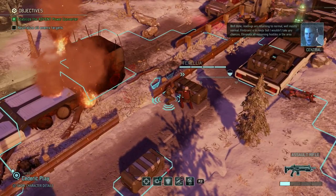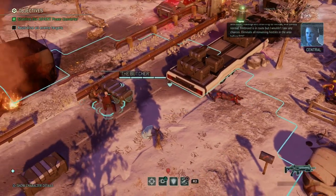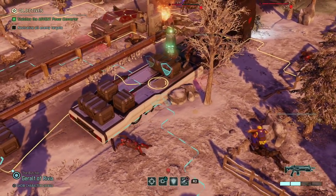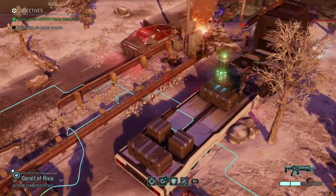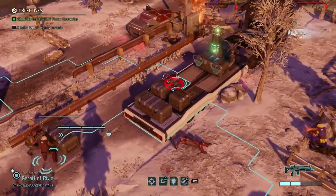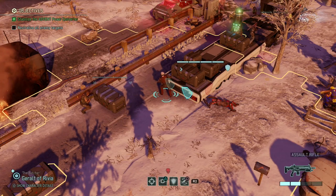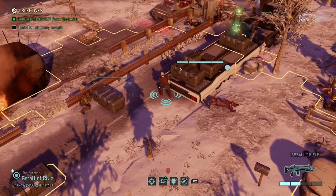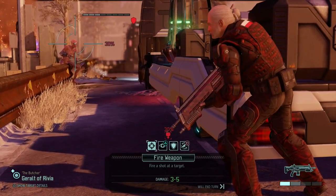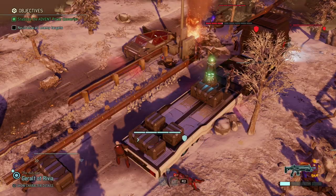Objective complete! Readings returning to normal — mostly normal. Now eliminate all remaining hostiles. Let's try and get Geralt a shot but he's in a rather cramped position. Let's put him in full cover — 30% shot. I think Cedric already got his promotion but Geralt didn't, so let's try the 30% shot — if it hits, great, if not, no biggie. And it misses.